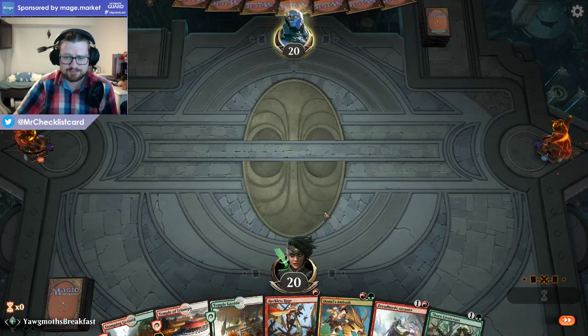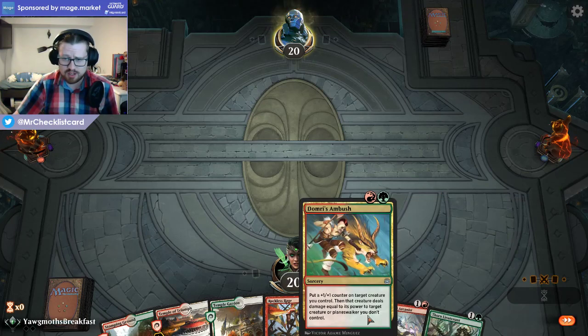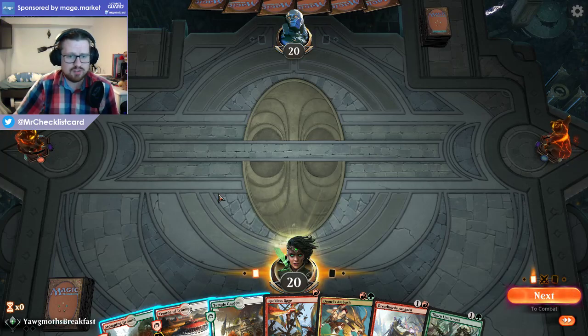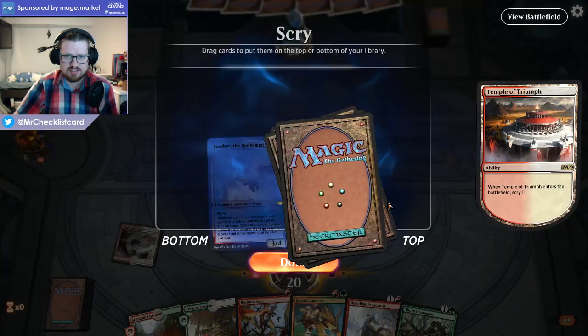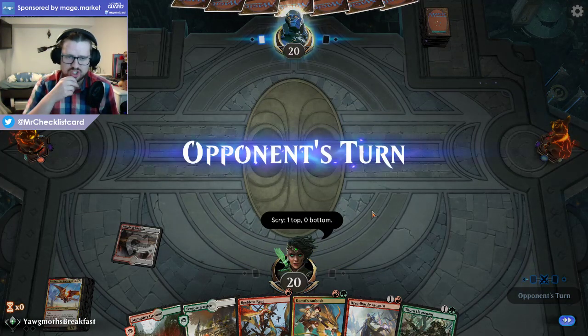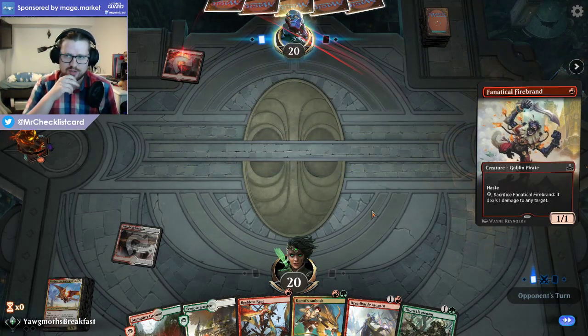This hand is certainly a keep. Ambush plus Blood Arcanist is just such a great combination — you make a 3/5, kill two things, and can even kill Planeswalkers. I'll keep the Feather on top here. Against Mono Red, okay — in that case we'll have to play it a little bit more carefully.